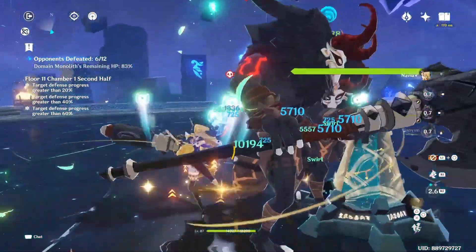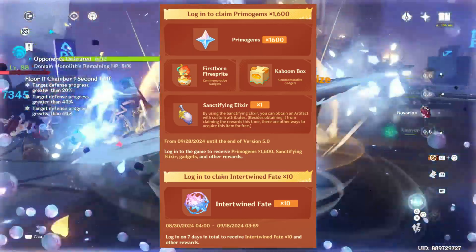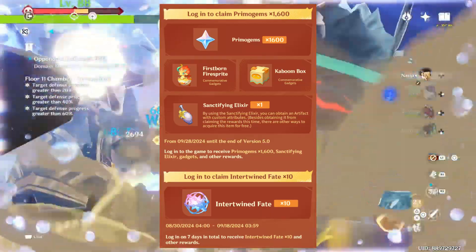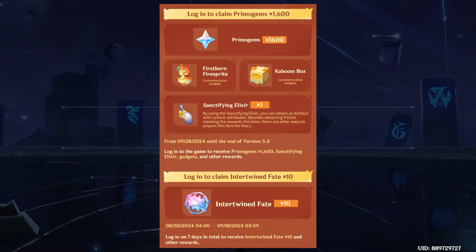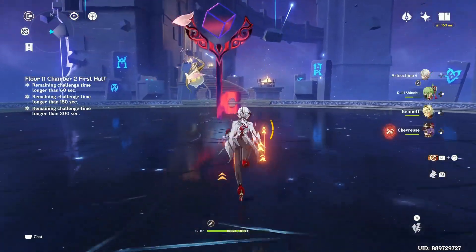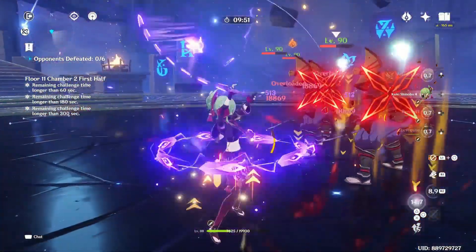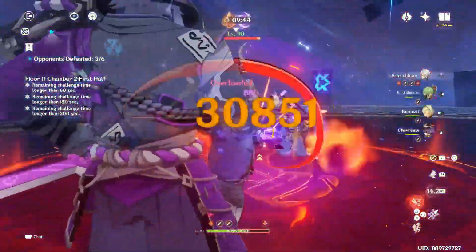On the fourth anniversary of Genshin Impact, we will be given 10 intertwined fates, 1600 primogems, and a sanctifying elixir. The sanctifying elixir is a new item that lets us obtain custom artifacts where we can select both the main stat and up to two substats — for example, choosing an attack sands with crit rate, crit damage, attack, or ER as substats. One sanctifying elixir will be given free in the anniversary rewards, and more can be obtained through Natlan exploration.